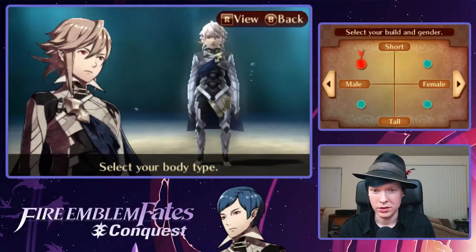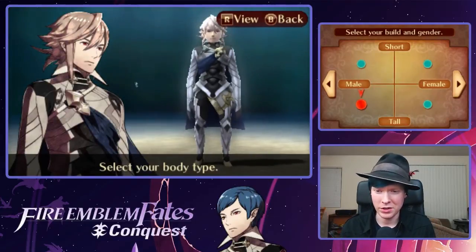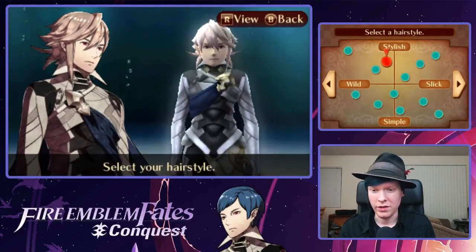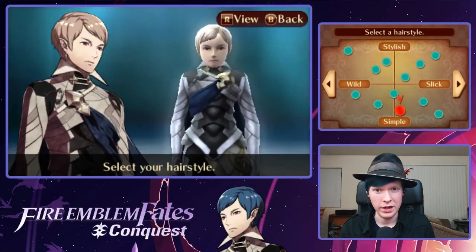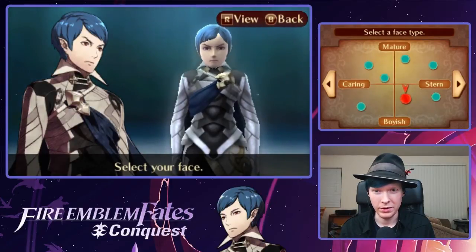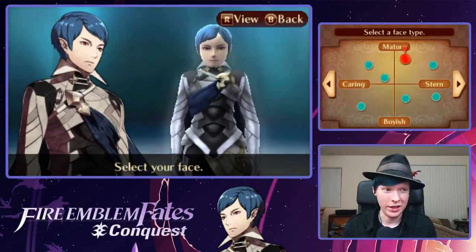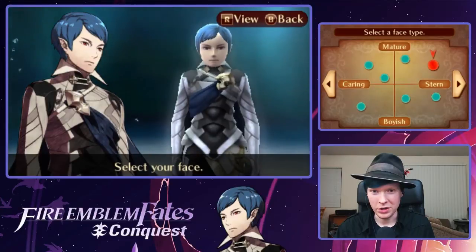We get to build a body type — just male or female. As you can probably tell on the bottom left of the screen, I already have a Corrin picked out. We're going to go with the tall male build. This is a very weird way of organizing the styles, but I think this was the one that I had. Hair color — that one. Face type — not that one, not that one, not that one. That one. It's one of these two, I think. I can't even tell anymore. We're going to do this one.